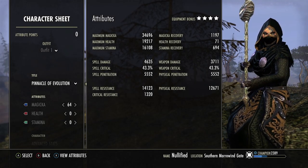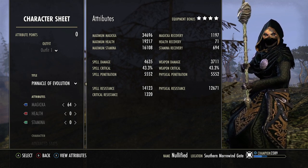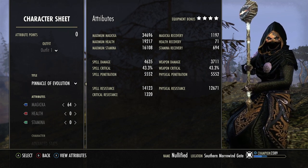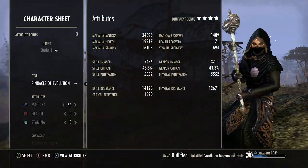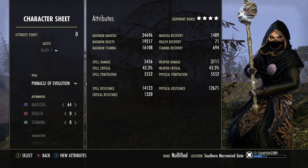Sorry for not being in my usual spot — I have to be in Cyrodiil because for Rallying Cry we need battle spirit, and the only way to have battle spirit is to be in PvP. So for our max mag we're at 34.6k, max health is 19.2k — doesn't really matter since we're a ganker — max stamina 16.1k, very juicy. Our mag recovery fully buffed with a pot is just shy of 1500.